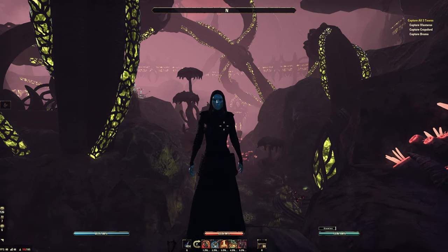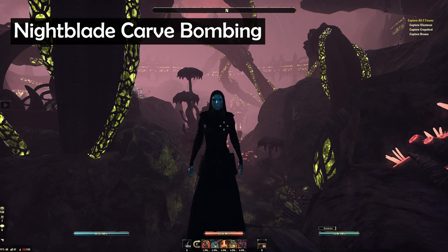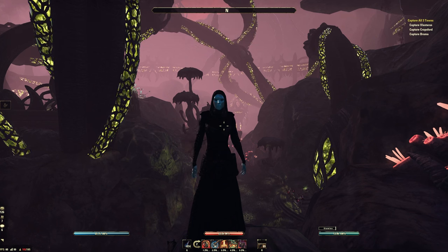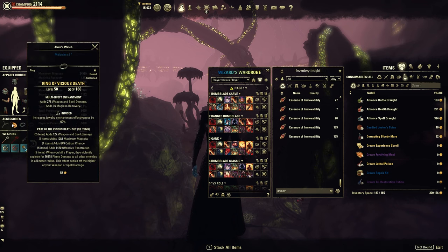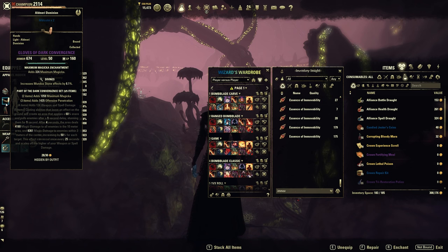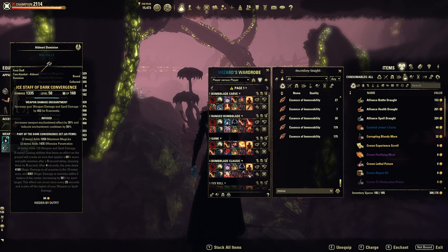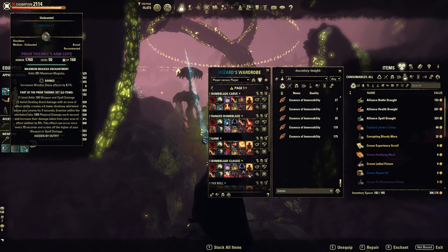That brings me to the Nightblade build I currently consider the best for both damage and general applicability: Nightblade Carve Bombing. This is relatively new compared to the previous build, though it's been around for months or maybe even a year already, and it found a lot of success even through the tanky meta. For the sets, I have five pieces of Vicious Death again for the chain reaction, in combination with five pieces of Dark Conversions. Dark Conversions gives you that pull effect that is really nice for bombing, which you follow up on by spamming Carve or the Brawler morph with the Master's Perfected Battle Axe. On the back bar I have the Dark Conversions Ice Staff, and as a monster set I have two pieces of Prior Thierric.